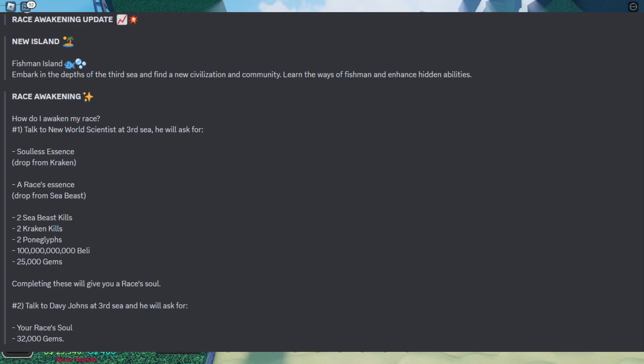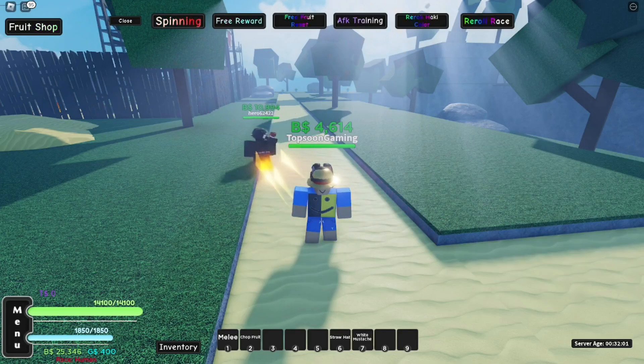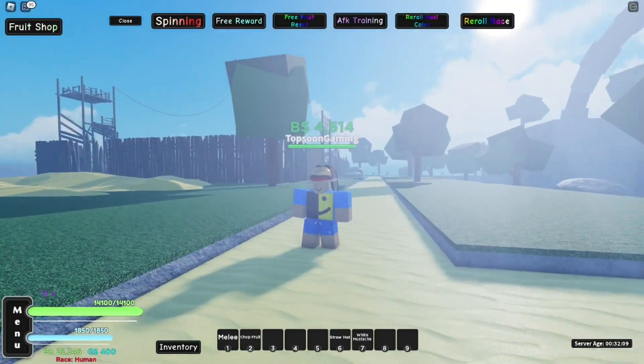This is the Race Awakening update. We have a new island — Fishman Island was added into the game. We also have race awakening, Fishman Karate V2, quality of life changes, dashing changes, and lightning dash improvements. There is also a new game pass. You can pause to read the full patch notes.